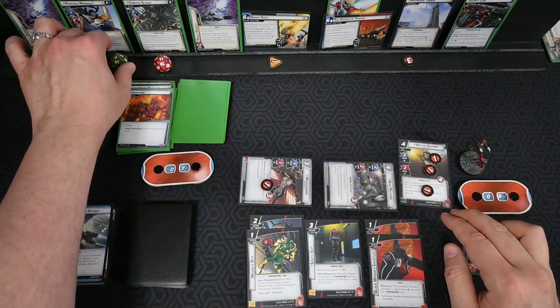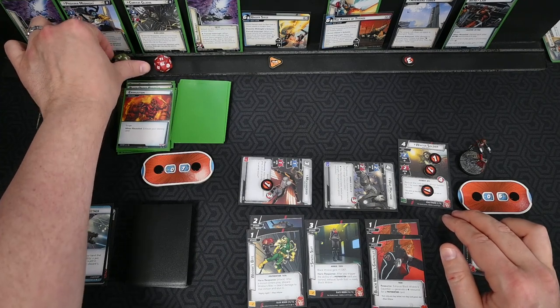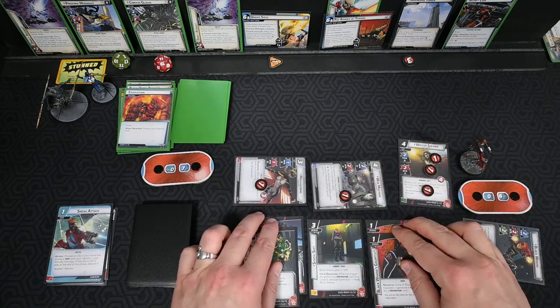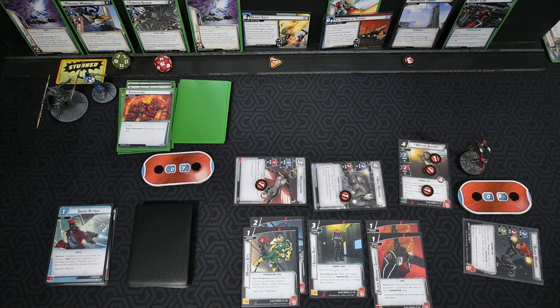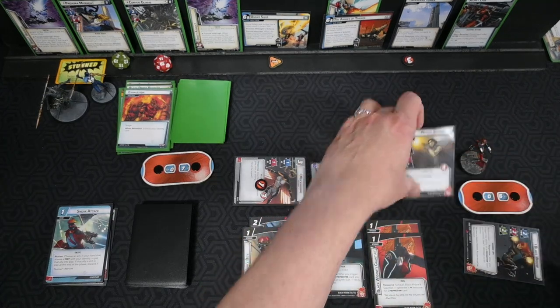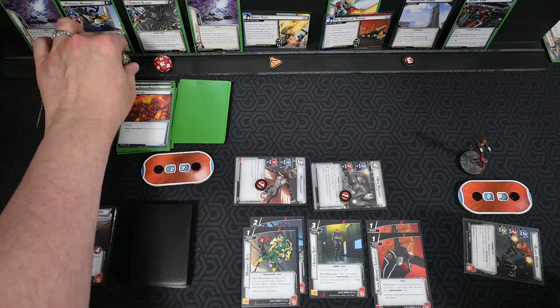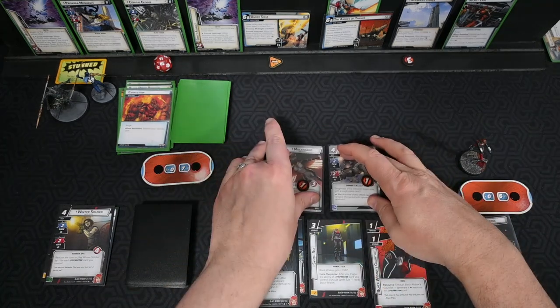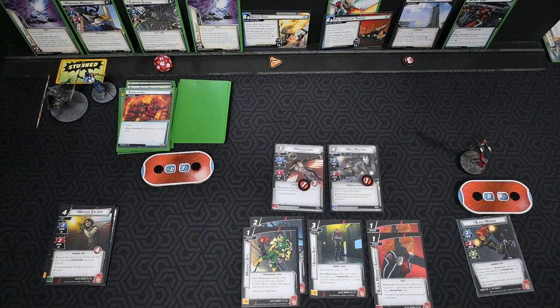We're going to stun Proxima. We can get everything off our Gauntlets — Black Widow herself has a three thwart, Mockingbird a two thwart. War Machine is going to attack, doing two to Proxima. Winter Soldier is also going to attack, bringing Proxima down to zero hit points — so we remove the die, but she's not defeated because Corvus isn't defeated. We draw five cards: Attack Robotics, Sneak Attack, Rapid Response, Rapid Response, Sneak Attack.